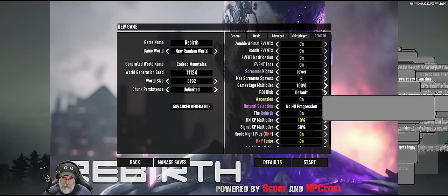Horde night multiplier is 10. Signal XP multiplier sets the amount of class experience received when near a screamer signal — I don't know what a screamer signal is so we'll keep that on default. Horde night plus turns on alternate horde night experience, I have no idea what that means but we'll turn it on. This increases higher tier hordes with your game stage. Zombie spawn amount, zombie frequency delay — we have to be game stage 10 before we see NPCs I think. Hunting distance I turned down because I don't want my companion chasing an animal and attracting a biker zombie early game.